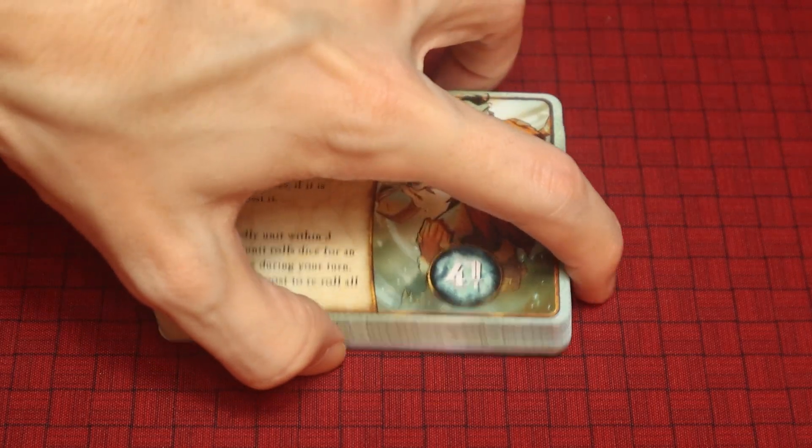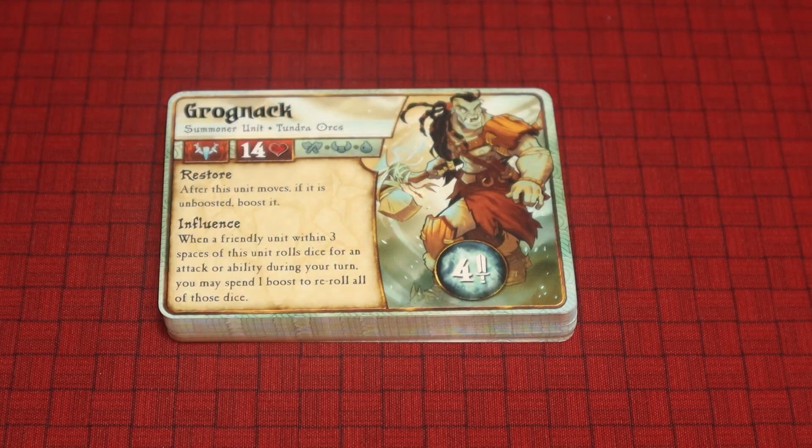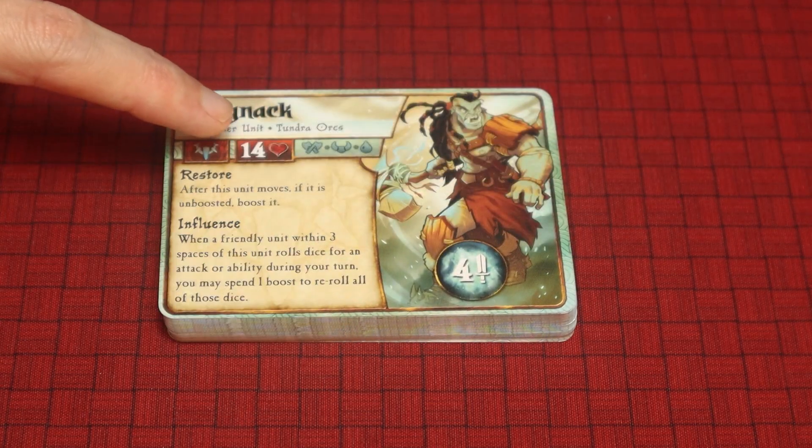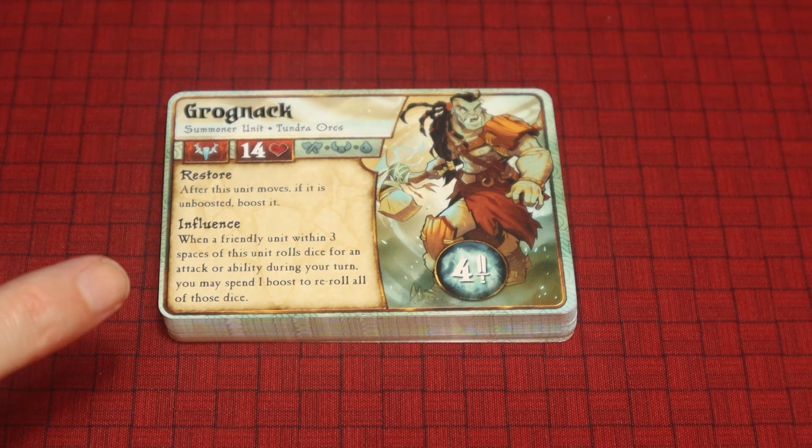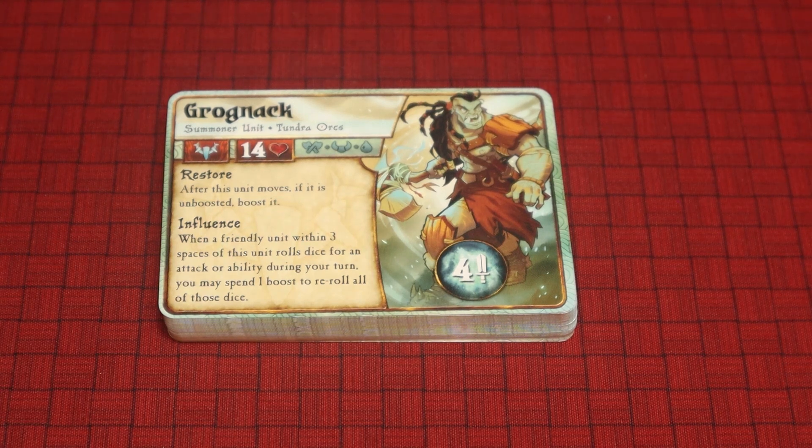So let's take a look at the Tundra Orcs. A lot of these units have so much more health than the original Summoners in the first edition. The Tundra Orcs from the first edition were one of my favorite factions — I loved how you could summon all the small little ice walls. I like this ability: when a friendly unit within three spaces of this unit rolls dice for an attack or ability during your turn, you may spend one boost to re-roll all of those dice. That seems like it would be a lot of fun.